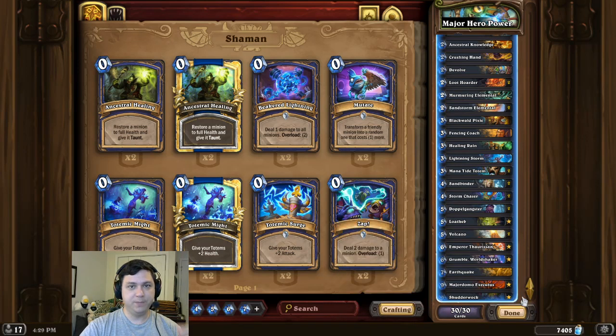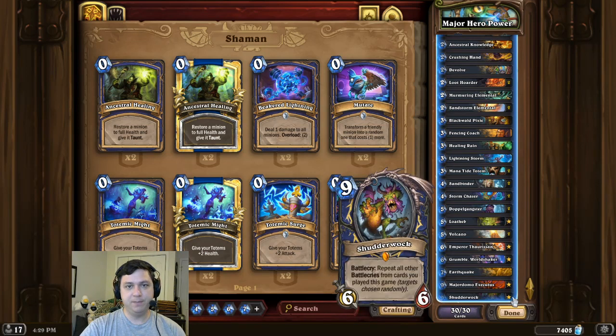However, one extremely disappointing aspect to this combo is that if you need to play many copies of Shudder Walk in order to OTK the opponent, it appears that at some point Shudder Walk's animations will overload the game, which will result in you not being able to press the Hero Power button. I'll add a clip to the end of this video to illustrate what I'm talking about.